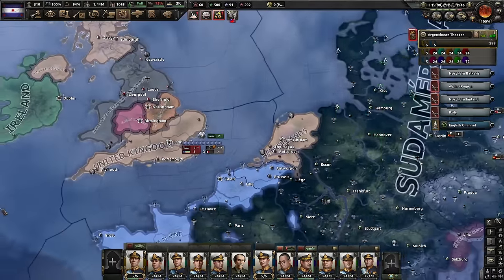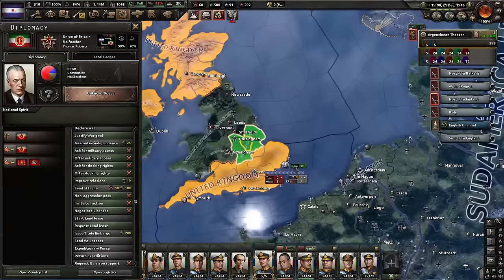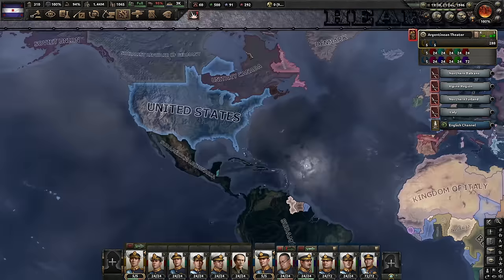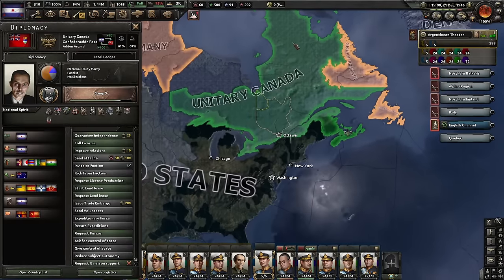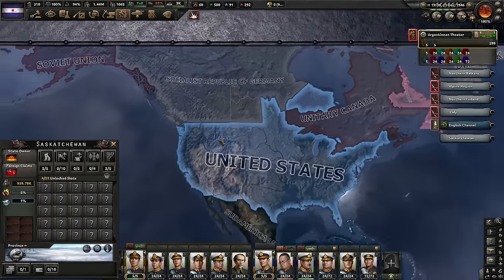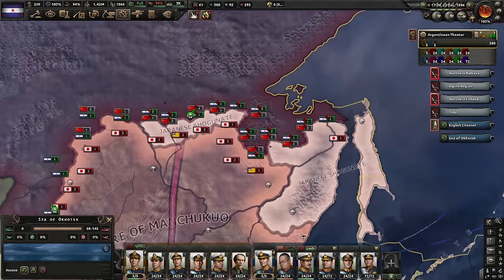The UK capitulated and this is what the Americans did with it: part of the UK is free, the middle went to Germany, the original UK is still alive, and the Union of Britain is also a thing. Ireland is back on the map — good for them. My subject Canada went into a civil war because of the British decisions, and America took two states with the rest going to Germany. What the fuck is going on in China? I don't think I want to know.